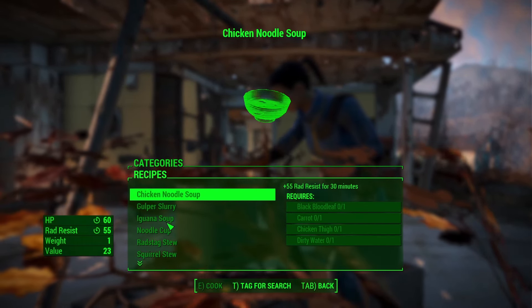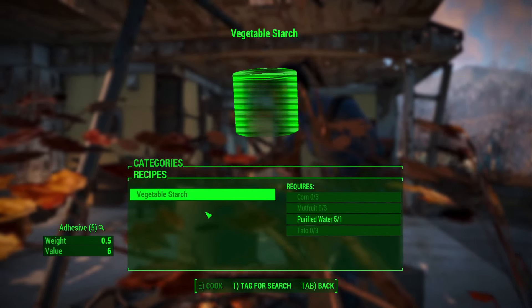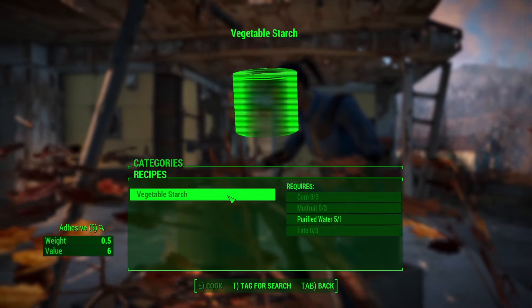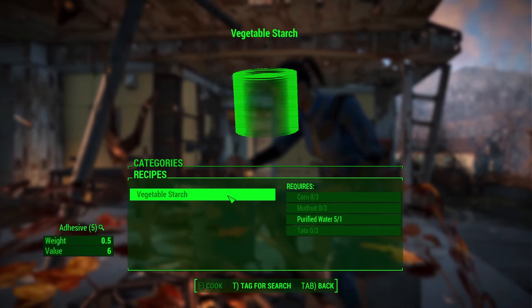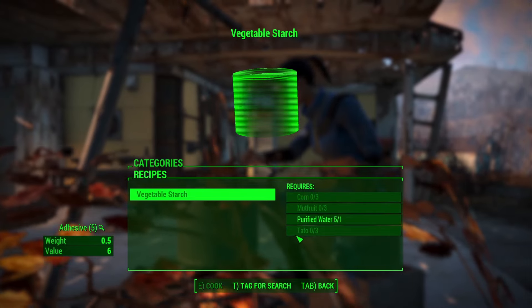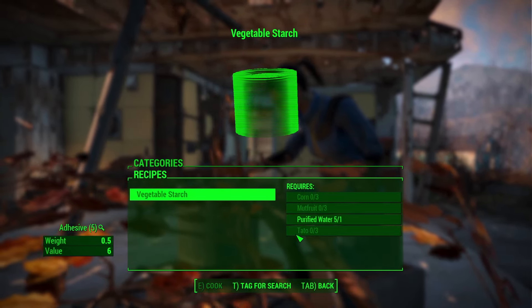There is one important thing I want to point out — this vegetable starch can be broken down for adhesive, which is very important later. Now to craft vegetable starch you're going to need corn, mutfruit, and tatoes. So those are crops we're going to want to plant very soon.